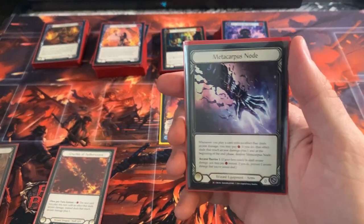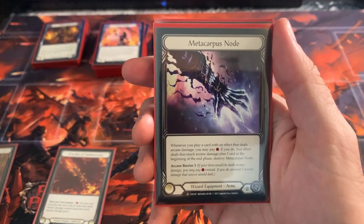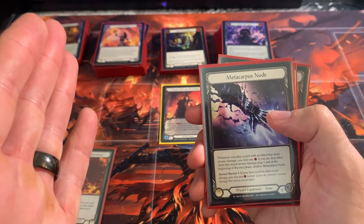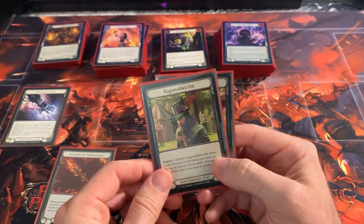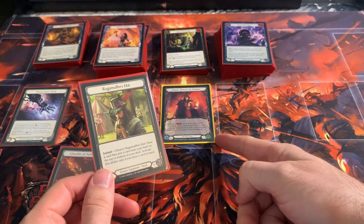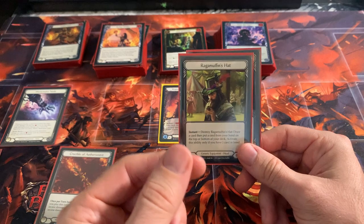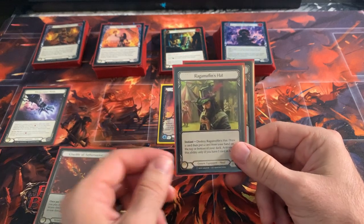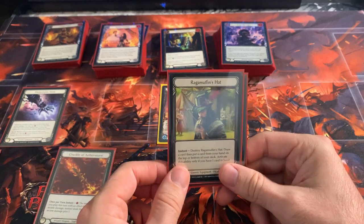Metacarpus Node: as many resources as you can handle whenever you play a card, pay one more and it's going to do that much plus one. At the beginning of your end phase, you destroy Metacarpus Node. So when you have extra resources to pump two or three spells, you're going to get a lot of value and push through a lot of damage. Ragamuffin's Hat — sneaky stuff. Because it's at instant speed, you can prepay for Kano's activation, and before you banish the top card of your deck, you can switch the top card with a card in your hand. So if you desperately want to play the card in your hand at instant speed on your opponent's turn, this allows you to do that — it's another mini Stormstriders effect when you only have one card in hand.